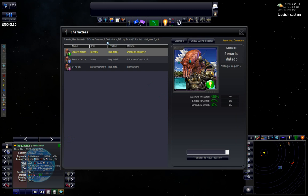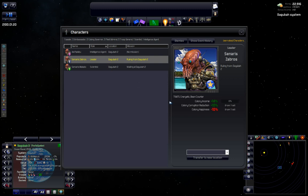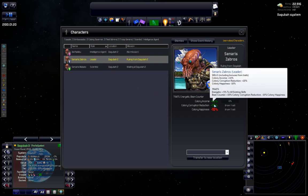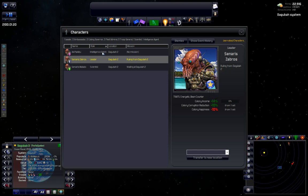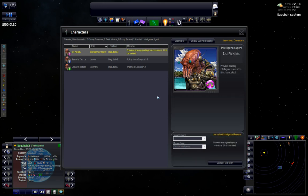Let's look at characters. We've got a scientist right away — as soon as we get something built, we'll assign him. He has good weapons research, but I'm going to want the energy research bonus first, because the energy tree is where our warp drives sit. So I'll put him on the energy station first and the weapons station later. For the leader, colony income plus 14. And the intelligence agent — I'll get him to counter-espionage.